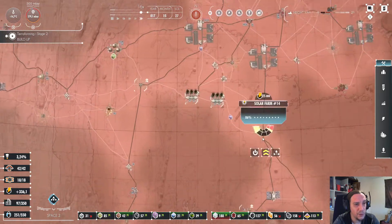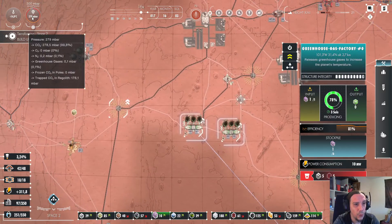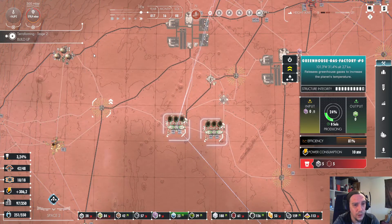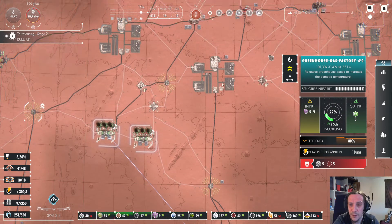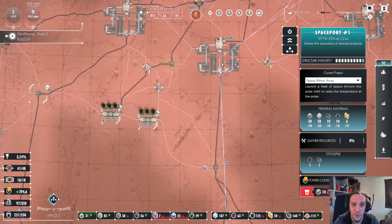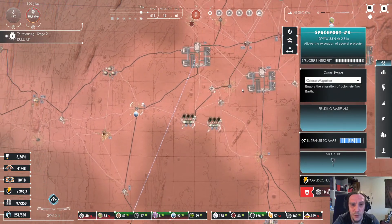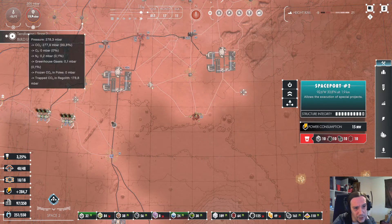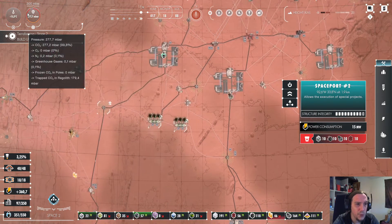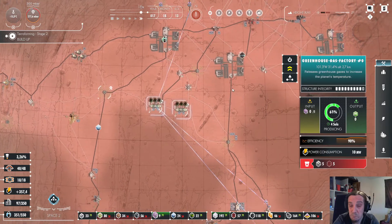I start having my doubts if we're able to do this goal today. The pressure is actually decreasing — now I'm angry. That means with just the greenhouse gas facilities we're not going to be able to do this on its own. There's CO2 going back into the regolith. That's unexpected.